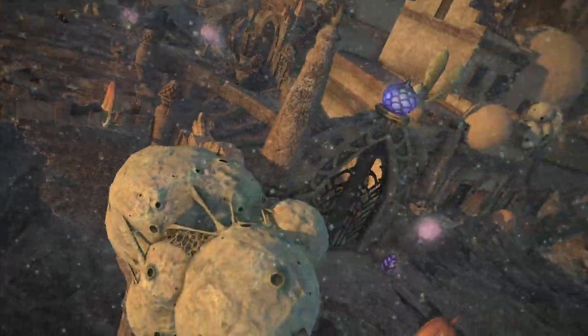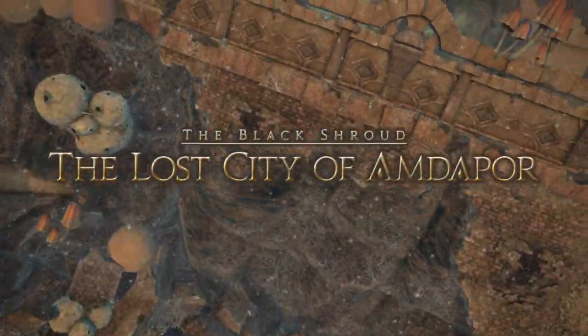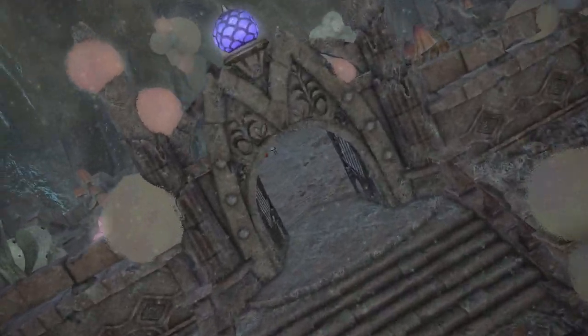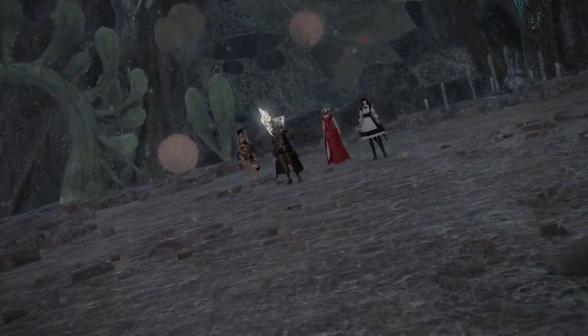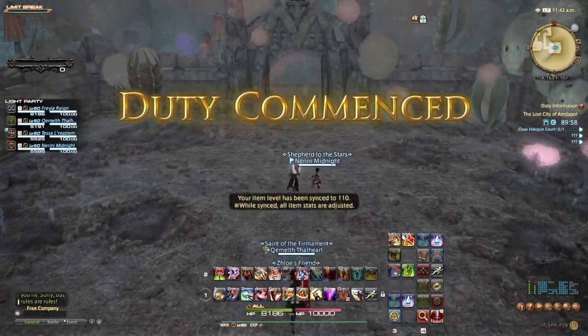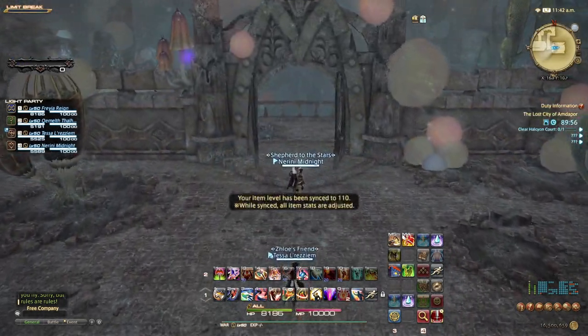Hello all, 4PlayerSquadGaming here and this is our Final Fantasy XIV Dungeon Guide series. Born in magic, this magical city lived in splendour and died in agony. I welcome you to the Lost City of Amdapor. This level 50 optional dungeon can be accessed after starting the quest One Knight in Amdapor, and it is worth mentioning at the time of recording this duty will reward you with 40 Tomestones of Poetics upon completion. So without further ado, let's get into the guide.